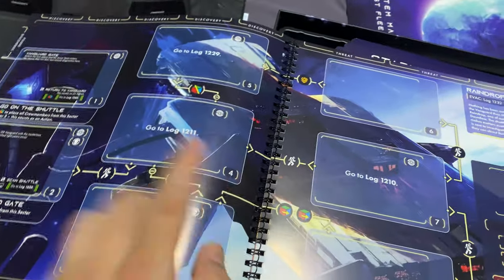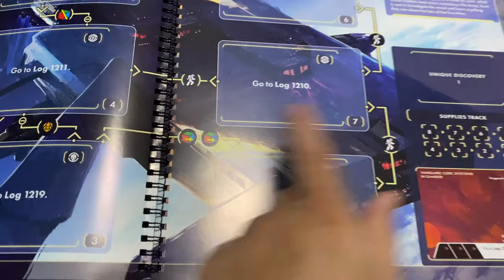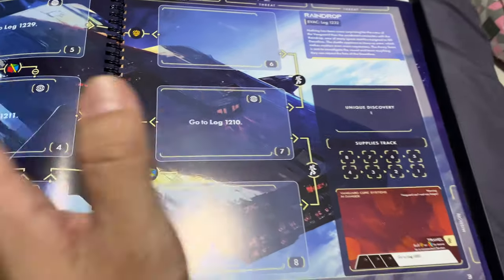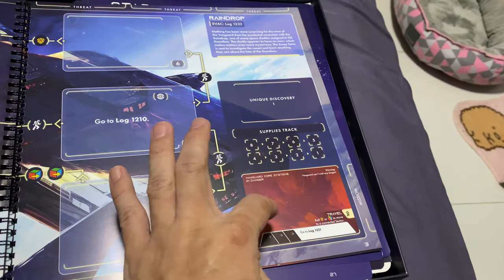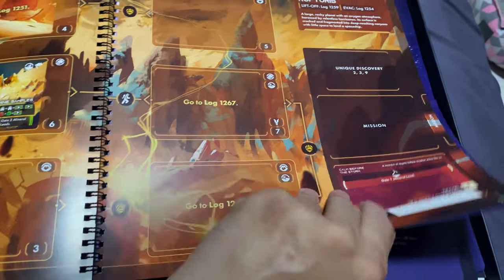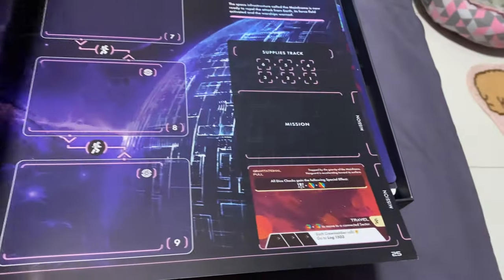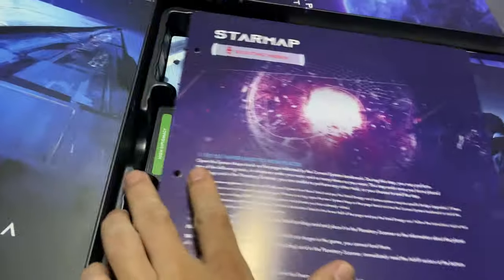This is the Planetopia, which is basically the game board - you place cards on locations and travel around. It's not exactly a dungeon crawl; you travel from place to place with some travel conditions. When you visit certain places there's interaction - you read the log, place or remove cards, and track supplies. Looking at the page count, there are about 12 more systems to explore here, which means more adventures ahead.